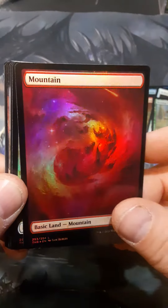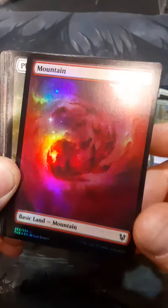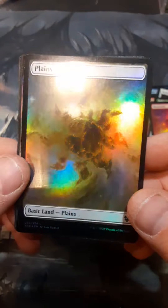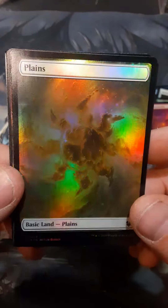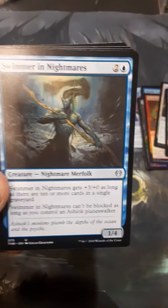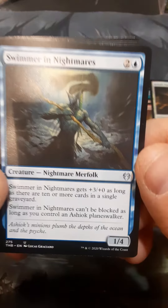All right, check it out — another red mountain with a spiral flaming fireball in the sky. And a white one now, that's nifty — a white flaming fireball of reflective light in the sky. Okay, we haven't seen any rares or anything yet.